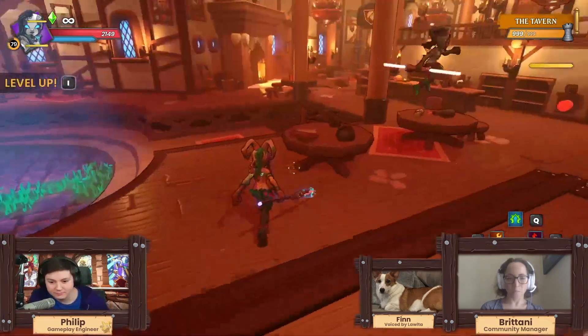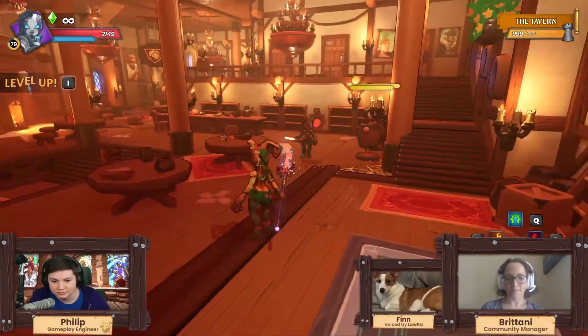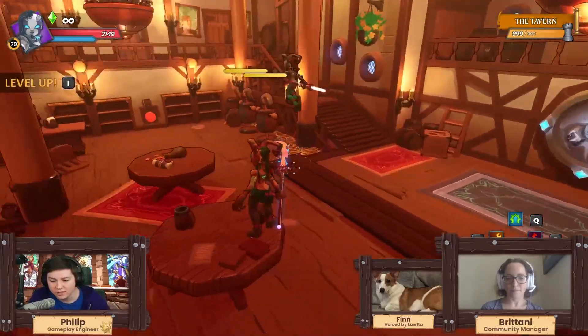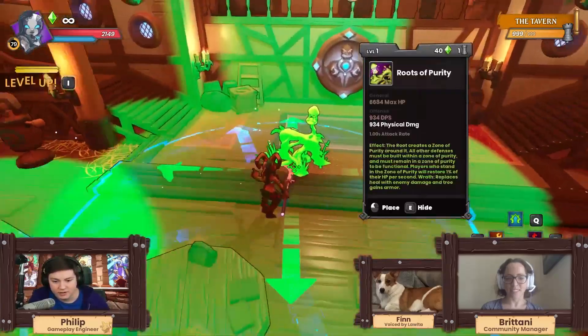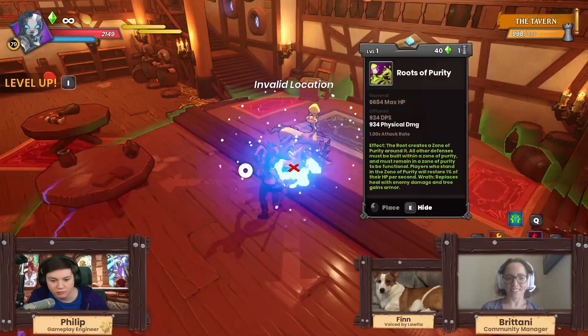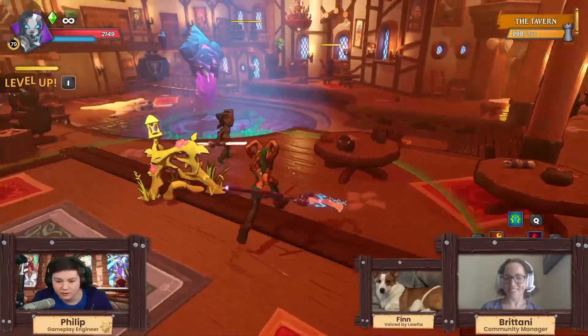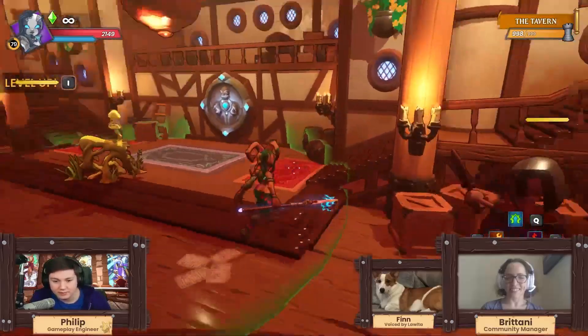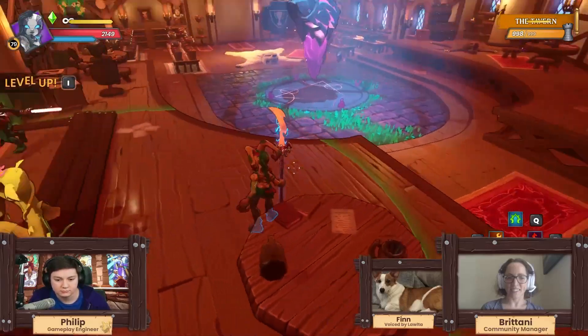So what do we start with? We've got to start with her towers rather than her abilities, because one of her abilities affects her towers. So the main tower is going to be her Root of Purity. This is basically what all of her towers have to be placed around.